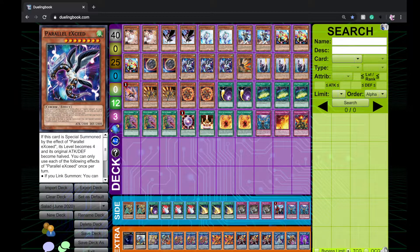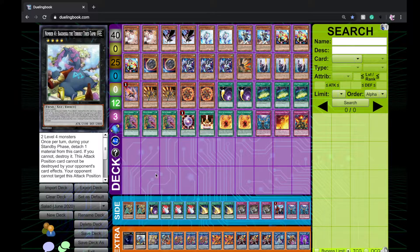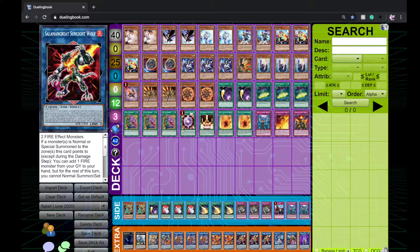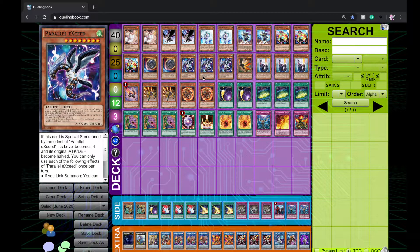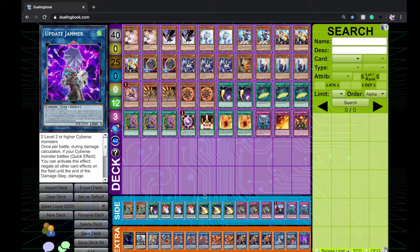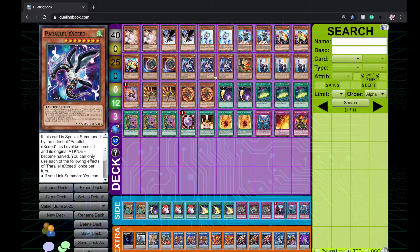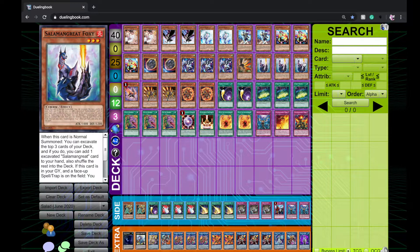Three Exceed. Exceed is extremely powerful — it summons itself from your hand then summons another one from the deck, makes them both level four, so you can make Dweller or Babuq-ushka. Against a lot of matchups right now, like Adamancipator for example, you can summon Babuq-ushka and just win. Once the Babuq-ushka has run out it comes back to your turn and you OTK with Transcode. Since all your good monsters are links, they're completely unaffected by Babuq-ushka, so you can actually OTK while it's on the field.